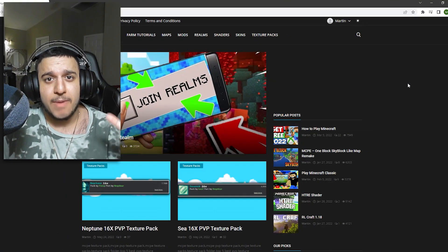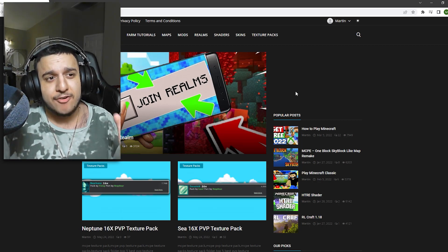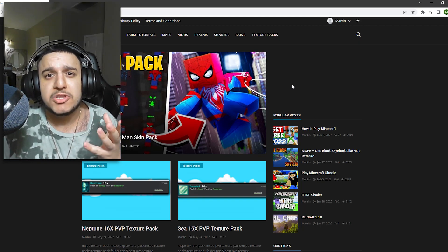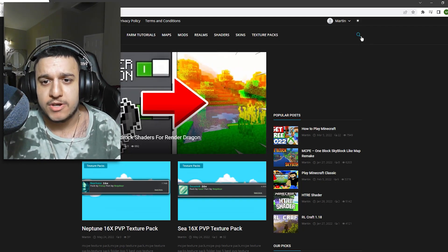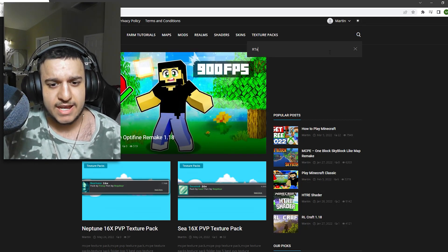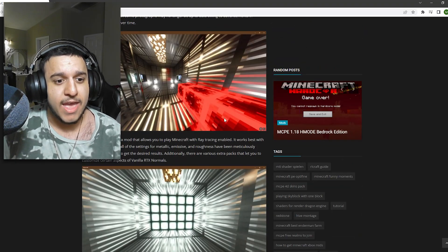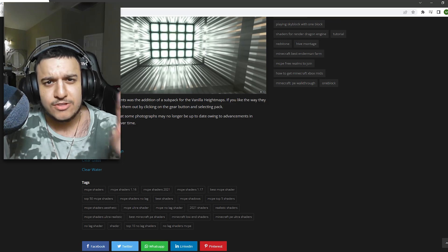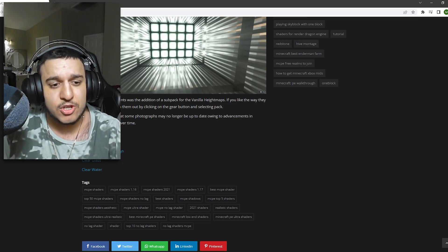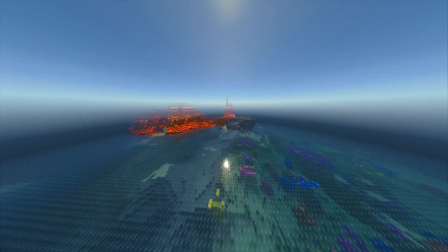To go ahead and download these shaders for Minecraft Bedrock Edition, whatever platform you're on, you're going to want to go to the site minecraftmodded.com — or they'll be linked in the description so you can easily click on it. I want the RTX Normals, so I'm going to look up RTX Normals, which will be linked in the description for you guys. You're going to download right here, scroll down, and you'll see the same shaders from the video. Usually it's only one download link, but this one has multiple, so we just want to get the normal version and click to download it.